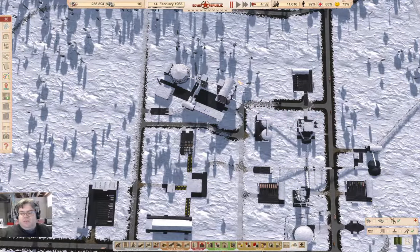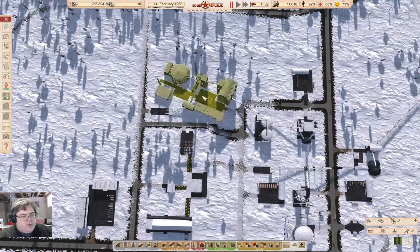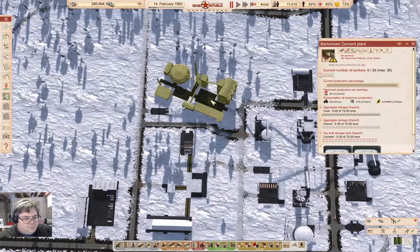Hello everyone. Welcome back to Cosmonaut Mostly. This is in the Soviet Republic with Workers and Resources. I've been working on getting a cement production industry online. The cement import is fairly expensive, and now we have lots of it — and if we were going to export it, that would be good.